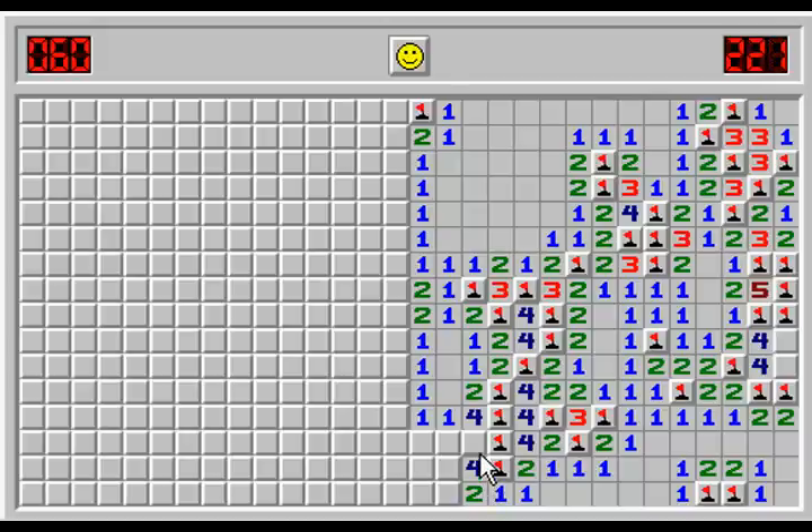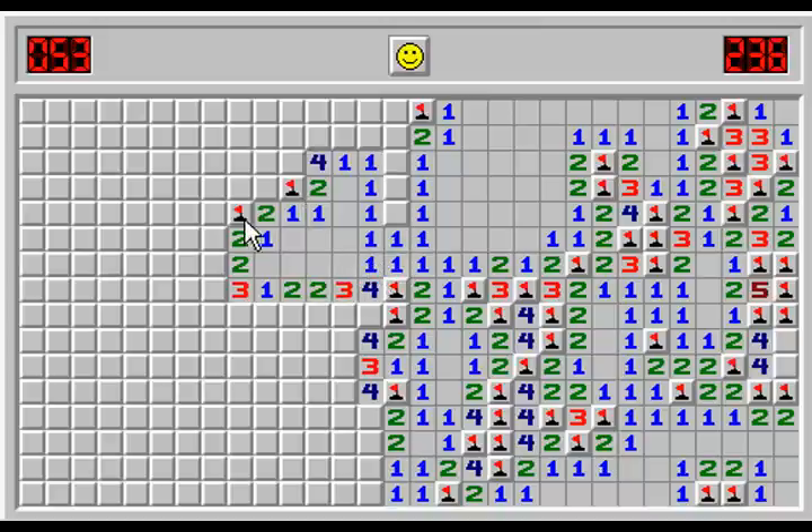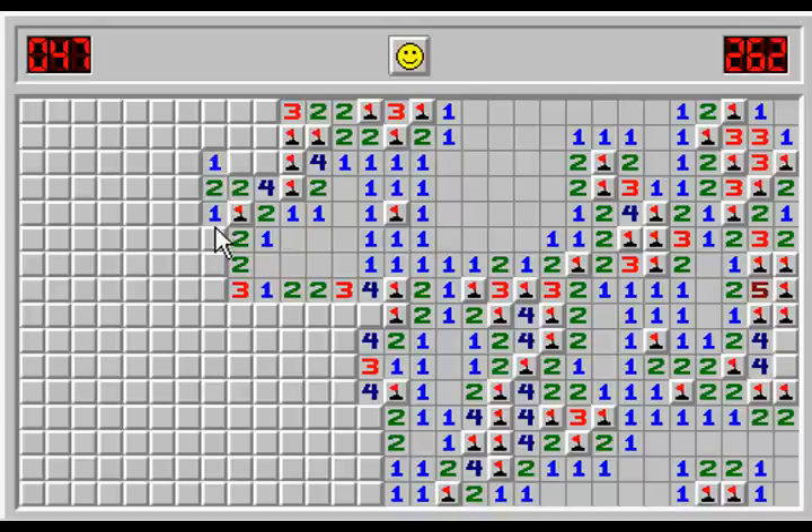Now it's getting tricky. Here must be a bomb, or here must be a bomb — which means here can't be a bomb. So here must be a bomb, and here. I love the ones — ones are always nice to have. So here must be a bomb, and here. Here not, but here. And here, and here, and here. One, two, three, four — that's enough. We need one more bomb for the four. That will also bring enough bombs for the two, so here can't be a bomb.